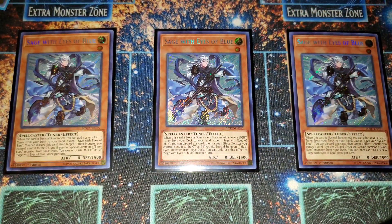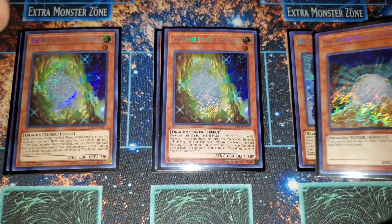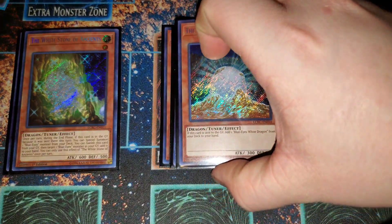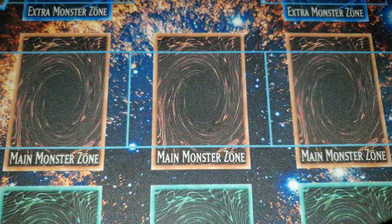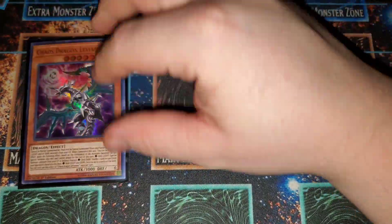Three Sage with Eyes of Blue — it searches Effect Veiler or any of your White Stones. It's just a nuts card, it's everything you need for Blue Eyes. For the stones I'm rocking two White Stone of Ancients and one White Stone of Legend. The Legend lets you recycle and keep adding Blue Eyes White Dragon. White Stone of Ancients is insane because you can bring Blue Eyes from your deck at the end phase. The two-to-one ratio is always the best in my experience.